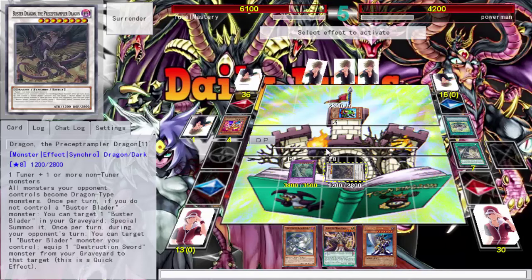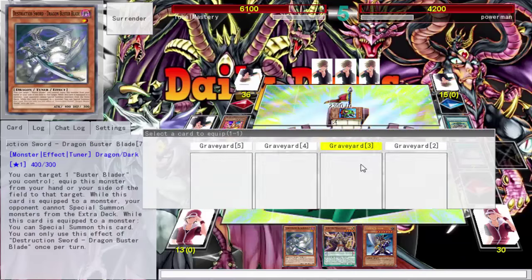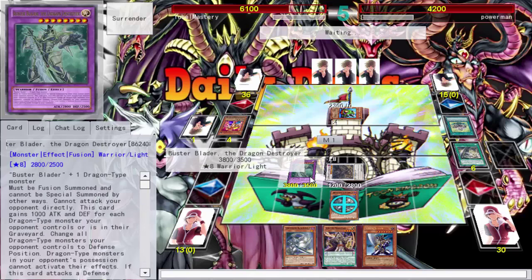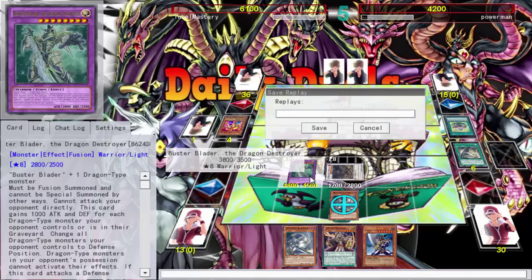I'll activate my effect to equip a Destruction Sword, locking him out of the extra deck — no extra deck summoning. All his monsters are in defense mode. That's a great time against Tunes. Let's start talking about the deck — I kind of wanted to do a post-commentary video but decided against it. He's like, 'No, go back to defense.' And then attack your two monsters next game. Buster Blader wins! That was pretty good.